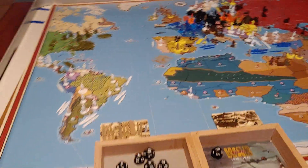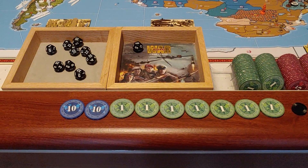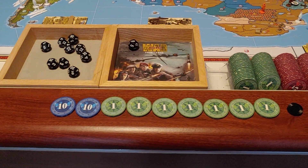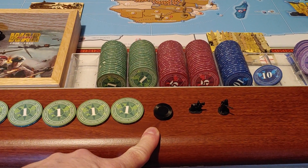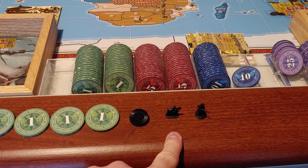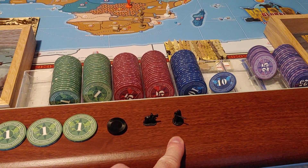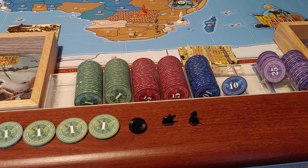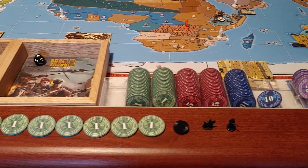Now on to purchasing. Germany had $27 to spend this turn, and they're going to spend the full $27. We're going to buy 4 medium armor and 1 cavalry — so that's the 27. Then they get 1 infantry to place in Berlin because of the victory in the Spanish Civil War.